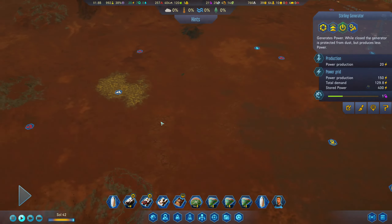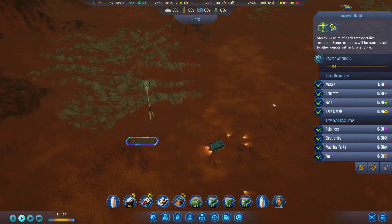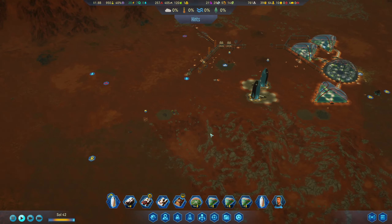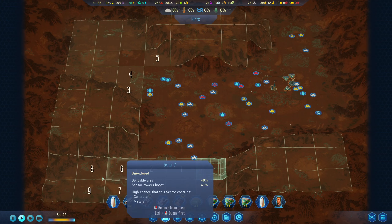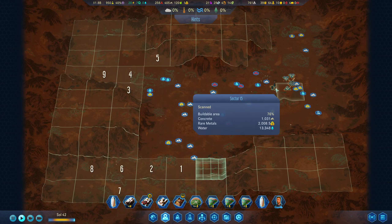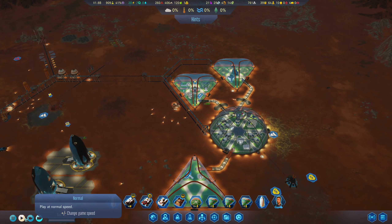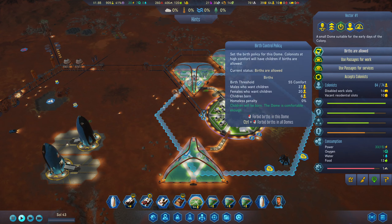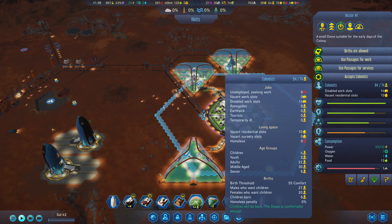Wait for those to shut down, and then I'm gonna have to open up a couple of these. Is that gonna be enough to keep up? Yes — sweet. They got the sensor tower online. Alright, come on back and keep helping out over here. Not a whole lot else to do right now. Food seems to be holding steady — good. We've had a couple more kids — awesome. We've got four vacant work slots.